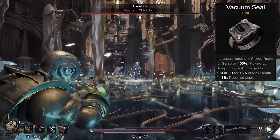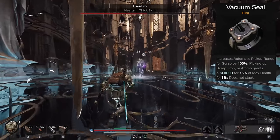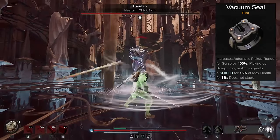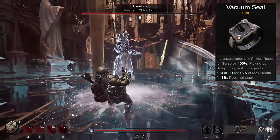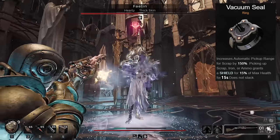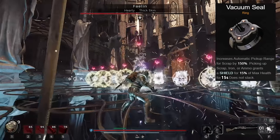Vacuum Seal will grant shield for 15% of your health upon picking up scrap or ammo. This ring is so much better than I originally thought, as you're going to be picking up ammo often and the shield lasts 15 seconds. That's the longest shield time we can get from rings, and it's going to stack with our other sources very well.